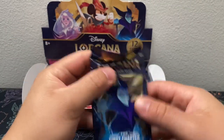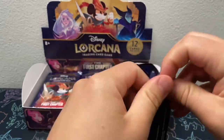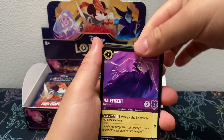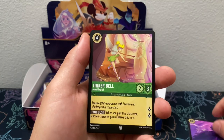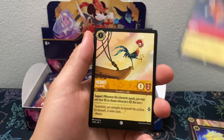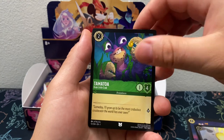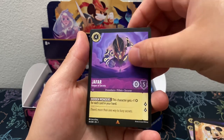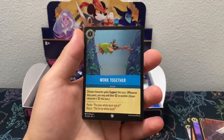Alright, pack number six. We got Maleficent, Tinkerbell, Magic Golden Flower, Goofy, Hee Hee, Fire of the Cannons, Tamatoa, Grandma Tala, Mickey Mouse, Jafar, Sword of Truth, and Work Together Common.